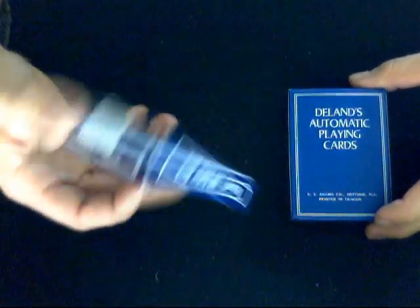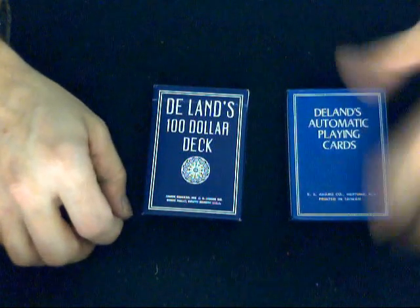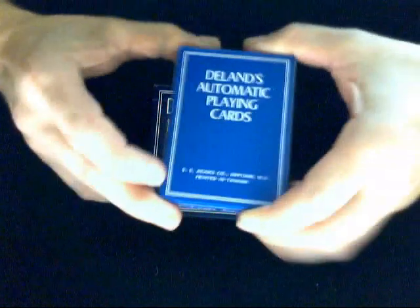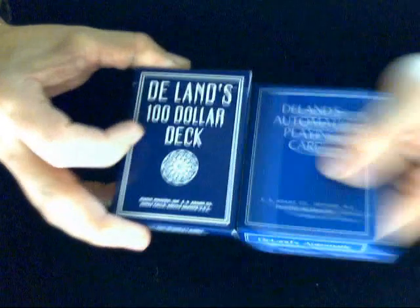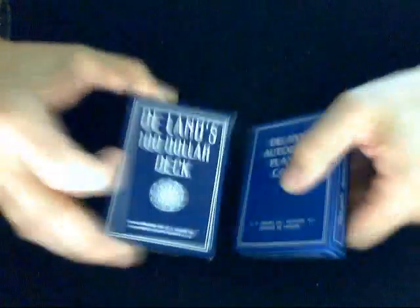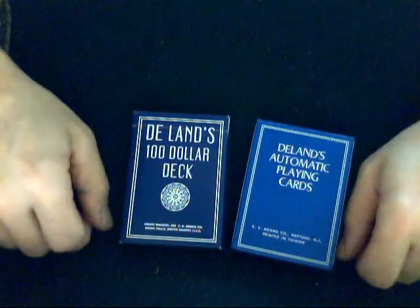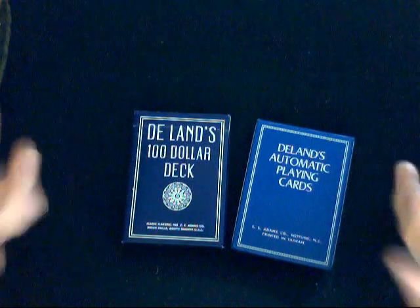These ones are better — simply because they are Bicycle or USPC playing cards, much better quality, and a much nicer box with a flap and thumb slot so you can pull out the flap easily. It's also a lot easier to find. This Automatic deck is an older deck and harder to find, and obviously not as good quality box or cards, but exact same functionality. If you can't find the $100 deck, by all means get the Automatic deck, but you should have no problem finding the $100 one.